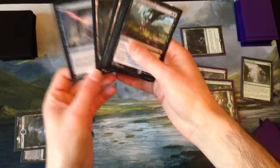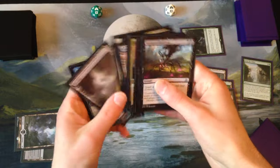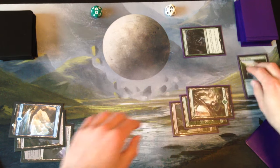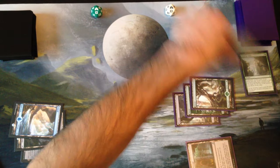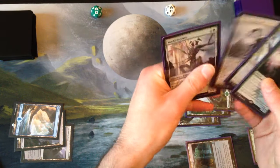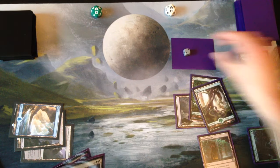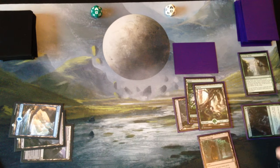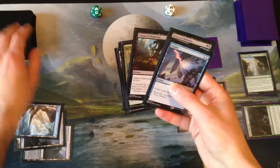Alright, we'll pass the turn back. We have a Negate, so there's no point in playing the Reflector Mage because there's nothing to bounce. We're just going to play an Island in case we need to negate something, and we also still have Grasp of Darkness available. Alright, untap, upkeep, draw — we got a colorless land, so that's good. Cast that. So now we have four mana, which still isn't enough to do anything. Let's just cast the Den Protector face-down as a morph. We have our six, seven, and seven drops in hand. We'll pass the turn back with our Den Protector, which costs two to flip.